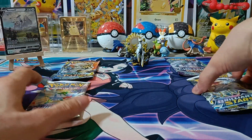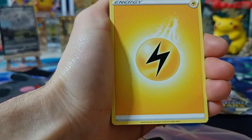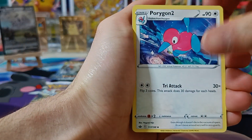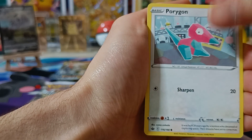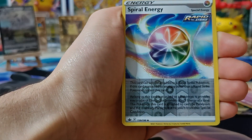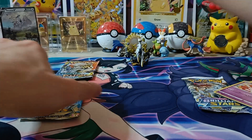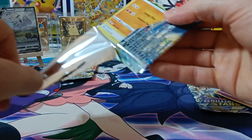Let's start opening the Chilling Reign pack. We can break that streak — lightning energy, Porygon 2, Thwackey, Seabold, Porygon, Grookey, Reaper Rock, Rufflet, Swirlix, Weavile, spiral energy, and a Surskit non-holographic. No pull from that one.